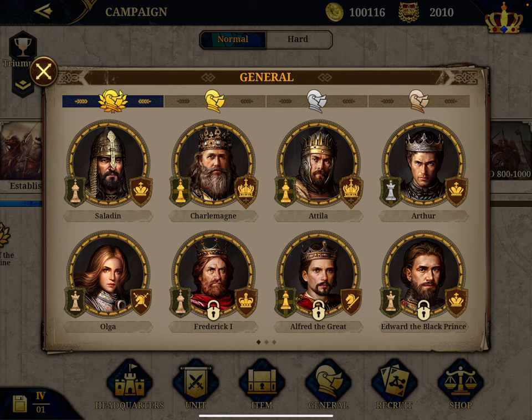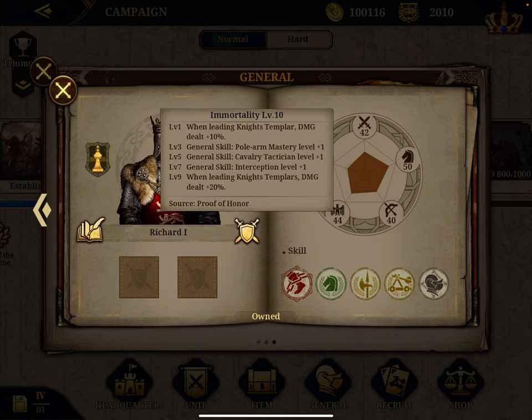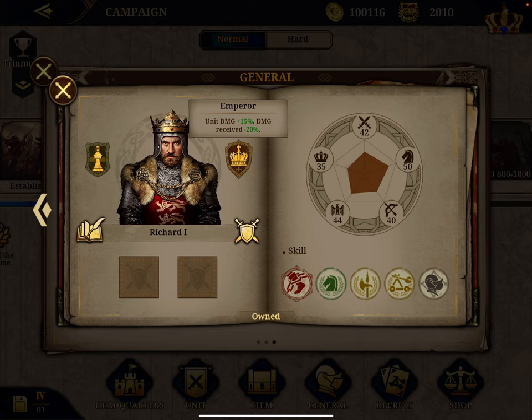You can check my video on the premium general to choose. For me, the best general is Richard I. I will explain why many times, but he's definitely the starting point. With Richard, you put Knight Templar for 20% more damage. Immortality level 10. He has a Lieutenant 3 title, and then he has Emperor, which is the maximum title.